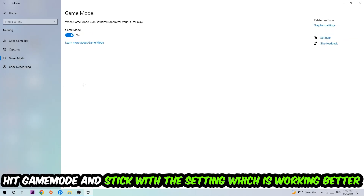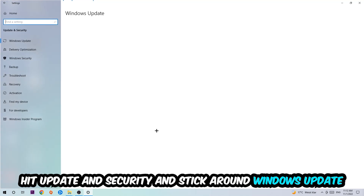Afterwards hit Game Mode. I can't really tell you to turn this off or on — you need to check it for yourself and stick with the setting that works better for you.